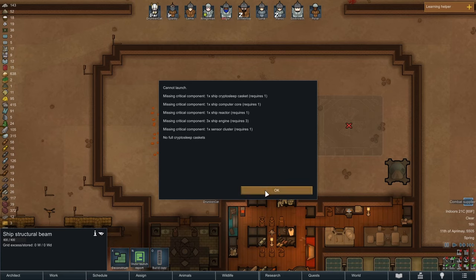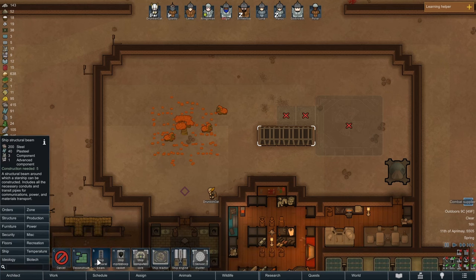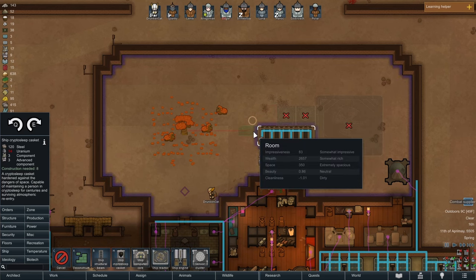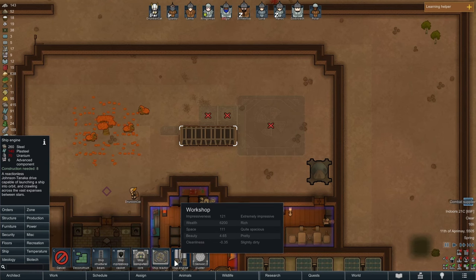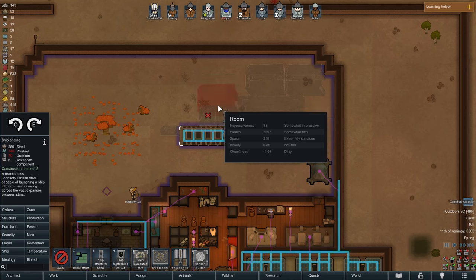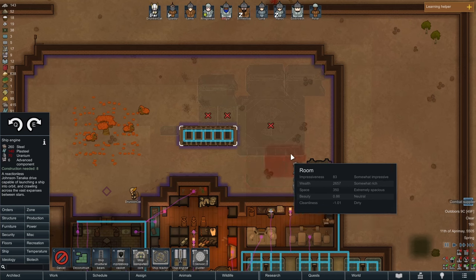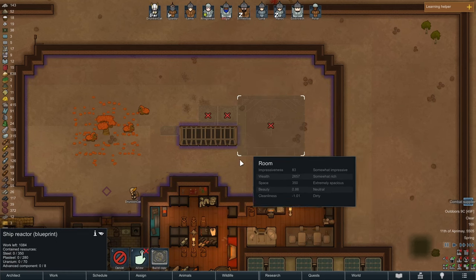Launch report: we need a cryo sleep casket, three ship engines, and a sensor cluster — so we need one, two, three. We're going to stick the cryo sleep casket right on the front there and have an engine. I don't know how we're going to do these engines. These engines are going to be weird. This whole ship is kind of weird.